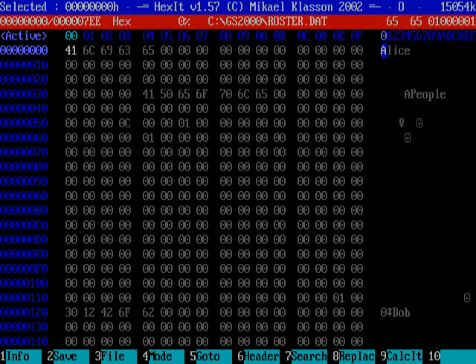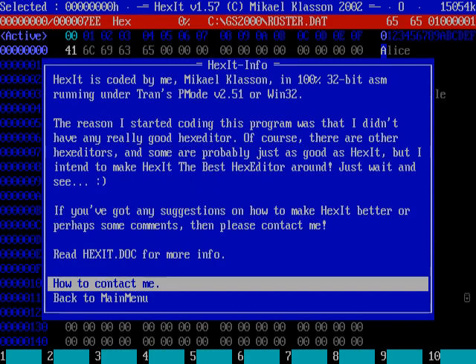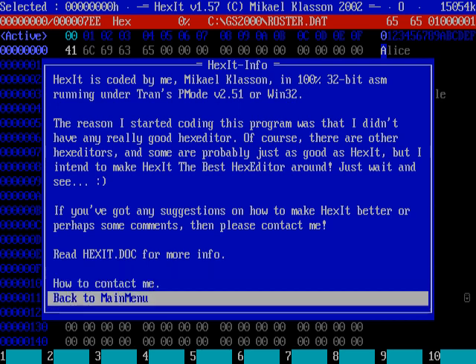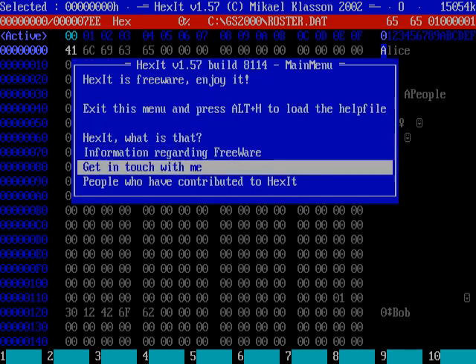Let's go ahead and run Hexit. Hexit is a hex editor which I'm kind of fond of. It's just a hex editor by Michael Klassen. He says he wants to make it the best hex editor around. You can reach Mr. Klassen in Linköping, Sweden. I'm going to guess that GeoCities email address doesn't work anymore, and that homepage probably doesn't exist anymore either. But you can look him up and send him information about how much you like Hexit.